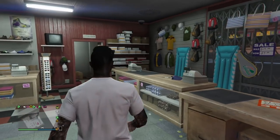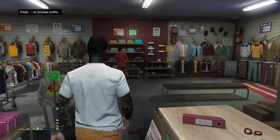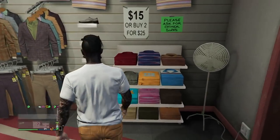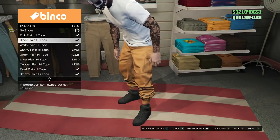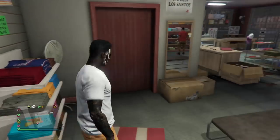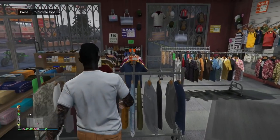This is a really cool outfit — I spent a good amount of time coming up with both of these. Make your way into the clothing store and go straight to the shoes section. Once you're at the shoes section, go to Sneakers and put on the black plain high tops. Throw these on, then go over to the top section — we're going to be messing with the vests.